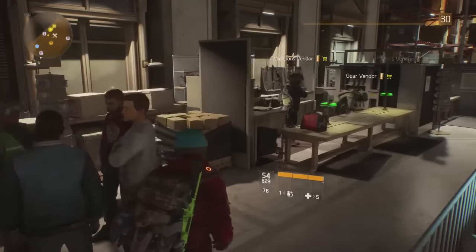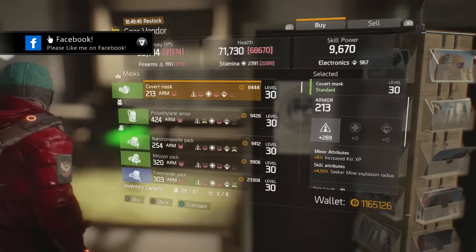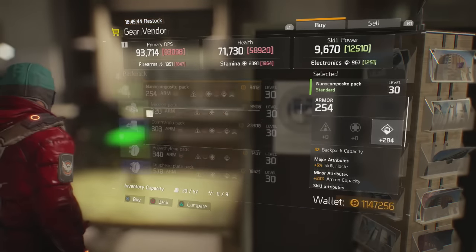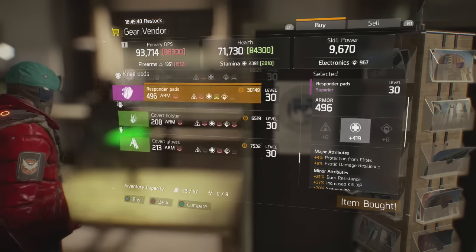So to start this glitch off, we're going to travel to the base of operations. When we first walk in, you'll notice on your left there is a weapons vendor and also a gear vendor. We just want to walk up to the vendors and access them.